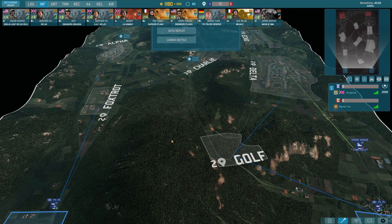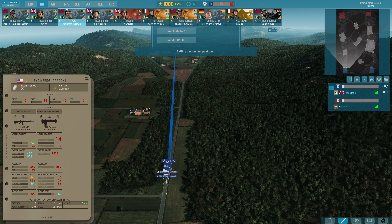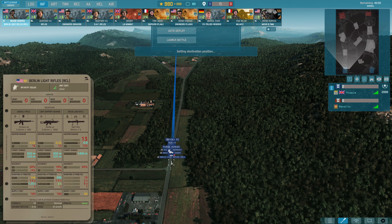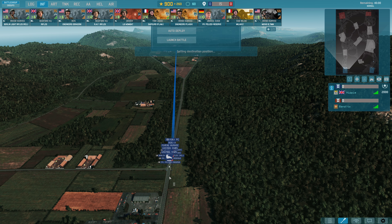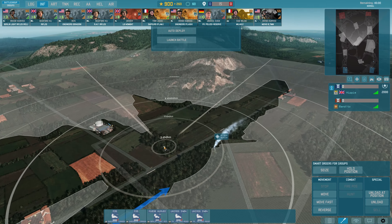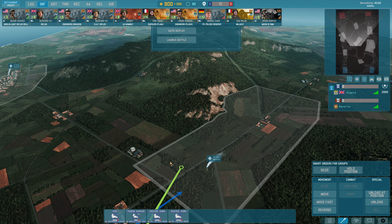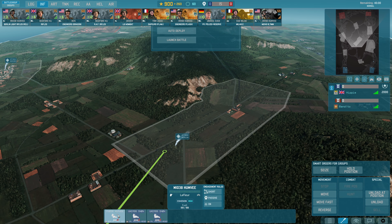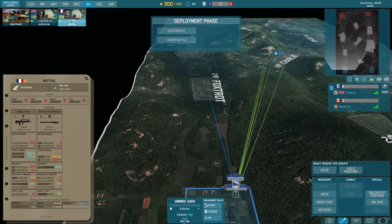We get a lot of infantry, so that's going to be the plan — we're going to hold in Alpha. This will be the Alpha holding force, consisting of some zombies. The Engineer's Dragons are an extremely effective zombie unit, by the way, because they're 10 strength and they get a Dragon for holding off people. Just put a zombie there, put a zombie there, and we should probably get some AA for that.